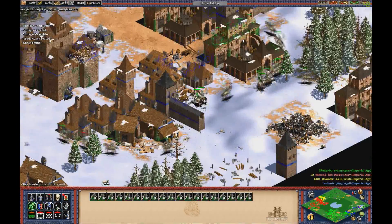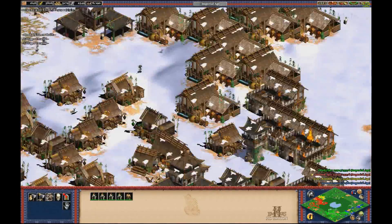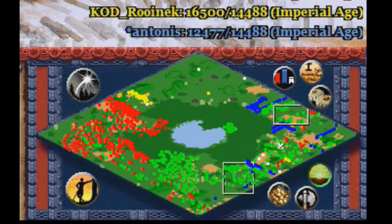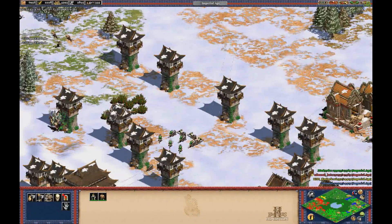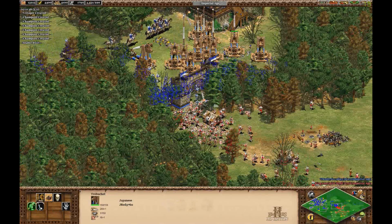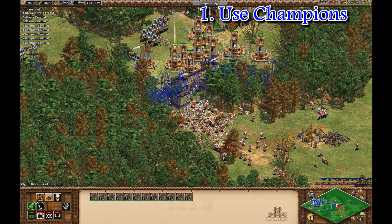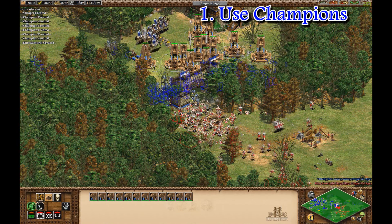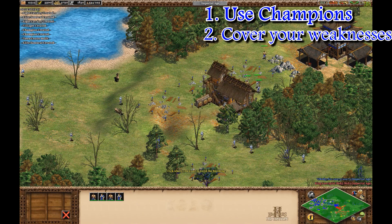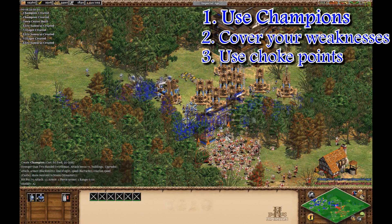This is basically what playing infrastructure means — you build up your armies and capture areas by placing defensive castles, towers, and especially bombard towers if you have access to them. You also build military buildings in the area you've captured so you can quickly create units to counter the Goths' impending attacks. If your civilization can't really do an effective infrastructure strategy, champions are your friends — make a lot of them. Cover your weaknesses well, and lastly, try to force the Goths into choke points so it's harder for them to use as many of their units at a time against you.